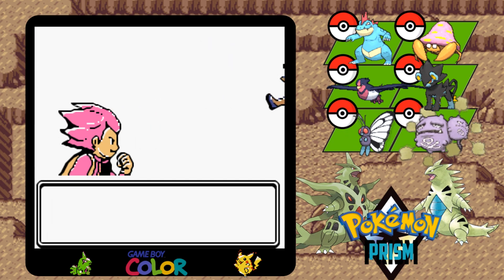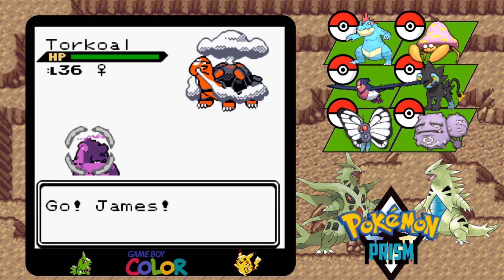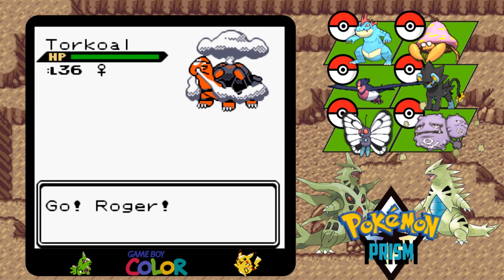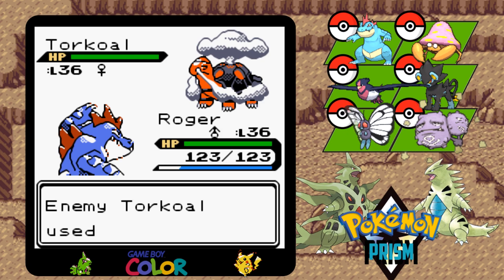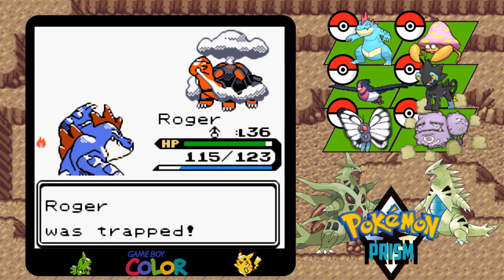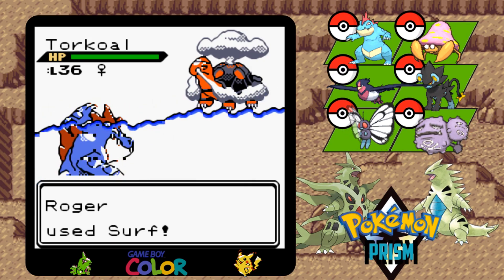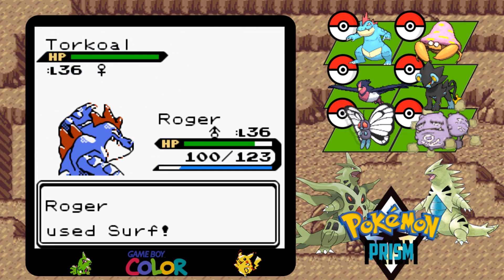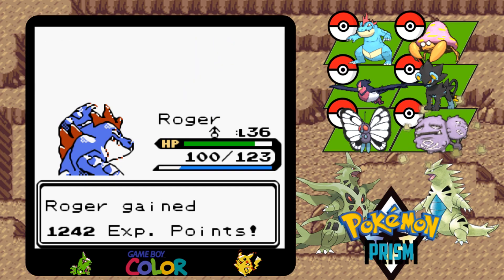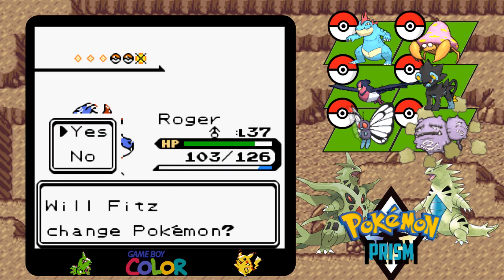I don't want to cough into my brand new microphone, sorry. Torkoal — is it fire or gas? I'm assuming he can hit us super effectively. Going right into Roger. Fire Spin. We'll just Surf, see how much it does. I always loved this animation — took forever. That does a solid chunk, wow. Get freed from Fire Spin, and go to level. I'll just use Torkoal to stand.